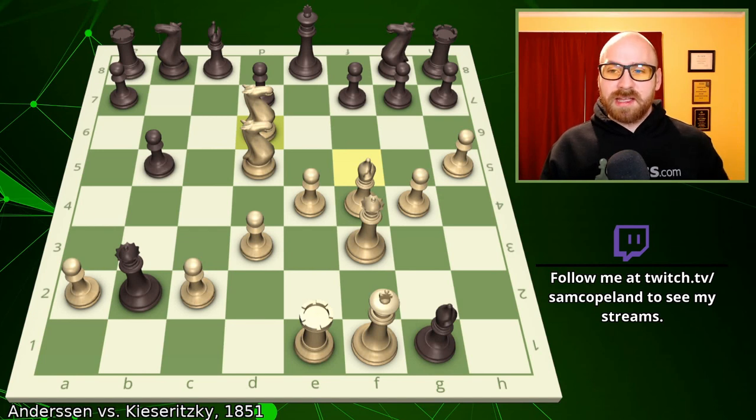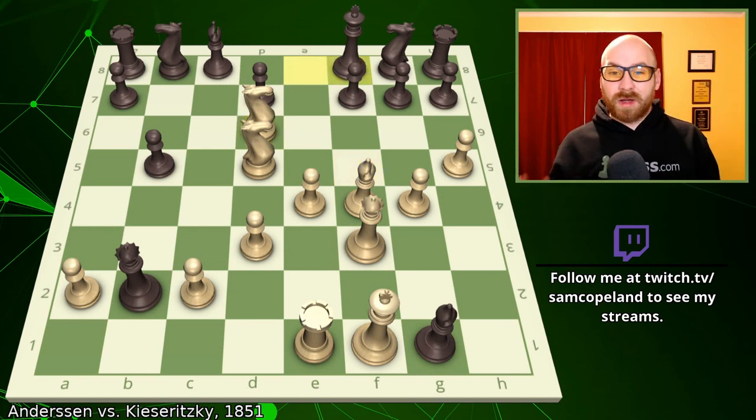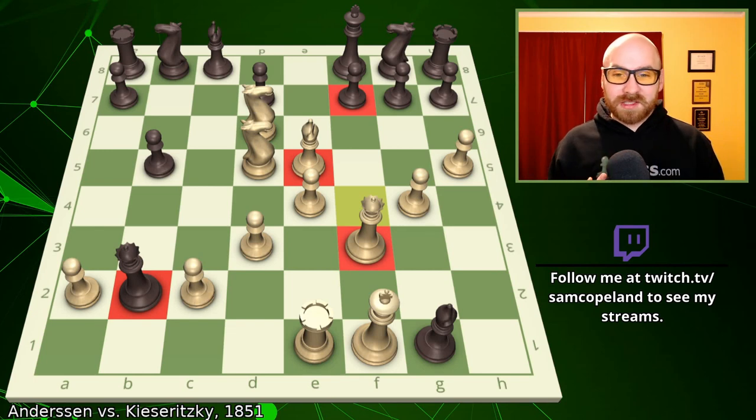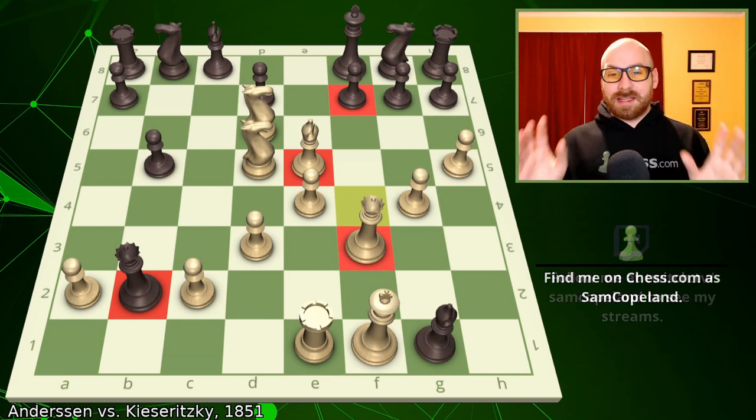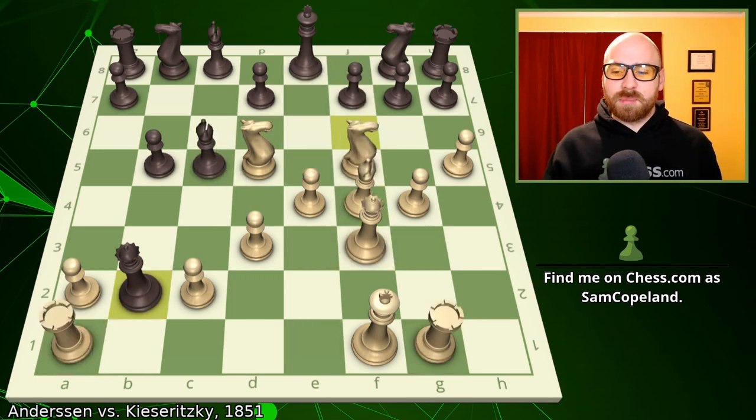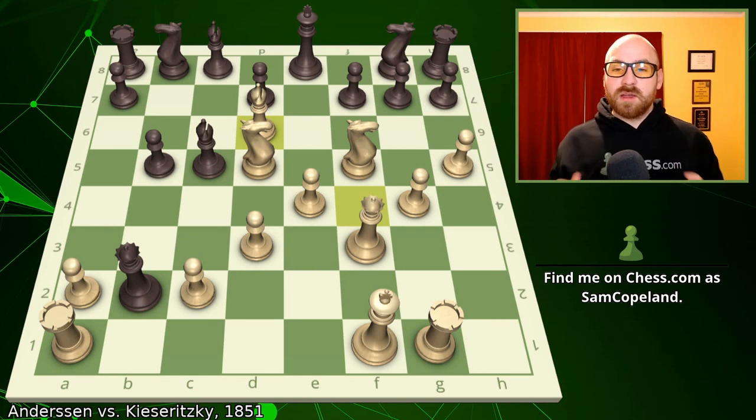Knight to f7 check, the king tries to go over to f8 — not to walk into any knight forks — but then the move bishop e5 is a beautiful crusher. After bishop e5, the queen is under attack from the bishop, and the queen — which was blocking the other queen — is threatening checkmate on f7. So you're either winning the queen or giving checkmate, and in either case you are easily winning the game. However, that's not what Andersen played. Instead, Andersen played the amazing move bishop to d6, surrounding the Black king and threatening all kinds of checkmates with the queen and minor pieces.